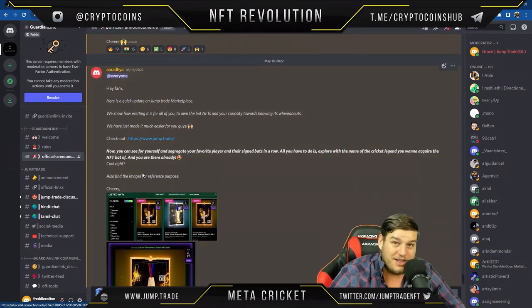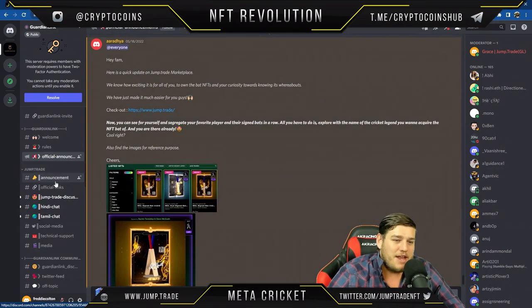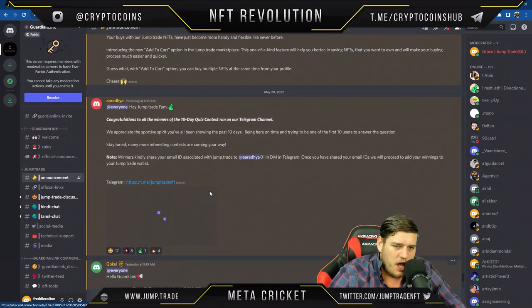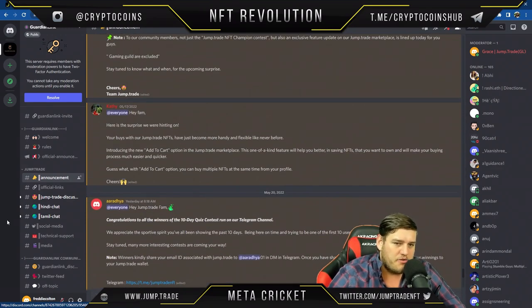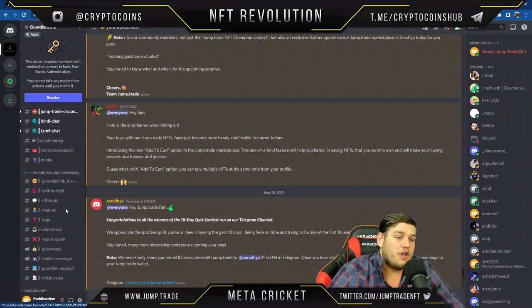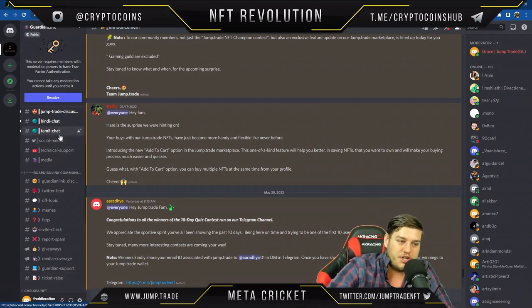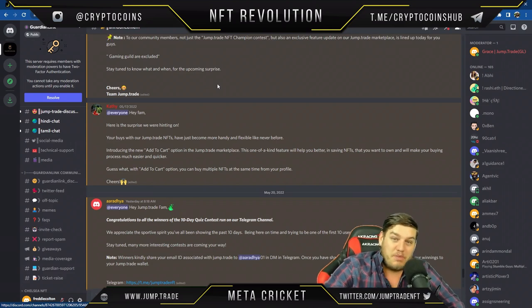They've got a lot of info on their Discord as well. Pretty cool — they actually have a Hindi and a Tamil chat, which I think is really cool to have that diversity of language in any project, because it opens up your options quite a lot. In non-English-speaking countries there are billions of other people, so it's really not a bad idea.